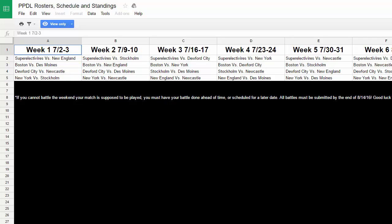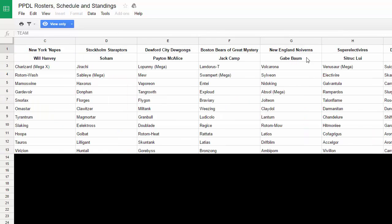Week one is Super Electvirus versus New England — the New England Neurons. So we've got Gabe, we're facing Gabe in the first week. This is completely unscripted. I'm gonna be doing a lot with Volcarona. If you want to see the rules, there's a link in the description. There's a limit on how many OU versus PU mons you can have — I believe it's one or two OU mons. Most of the mons I drafted are pretty good, but I mostly drafted them because they're my favorites, not because of synergy.